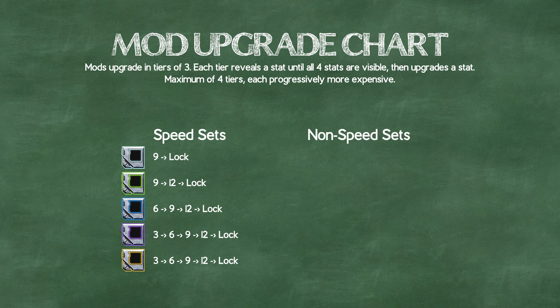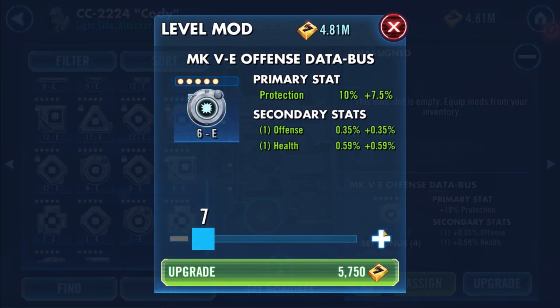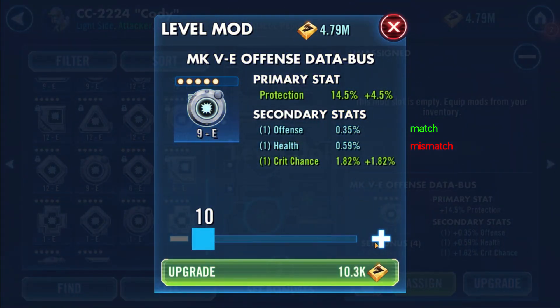For non-speed sets, level them to 6 and check what stats are initially revealed. This is where that section about stat pairings in the last video comes into play. Depending on the percent chance of success we want our mods to have, the number of matches we see in these first two reveals immediately tells us whether we should sell the mod or keep going. The number of matches you've decided to aim for will dictate how many mismatches you can see before moving on.